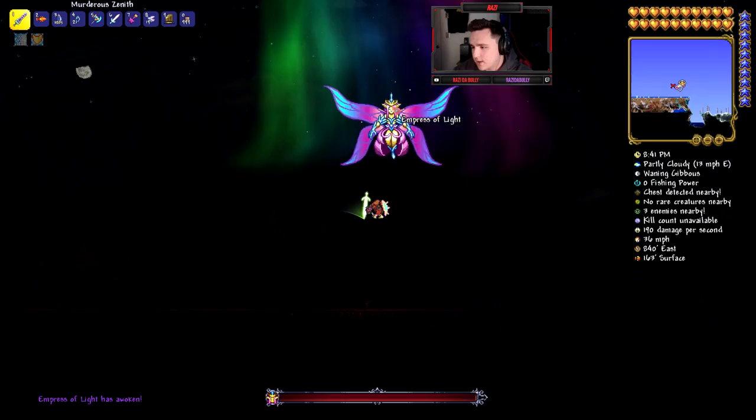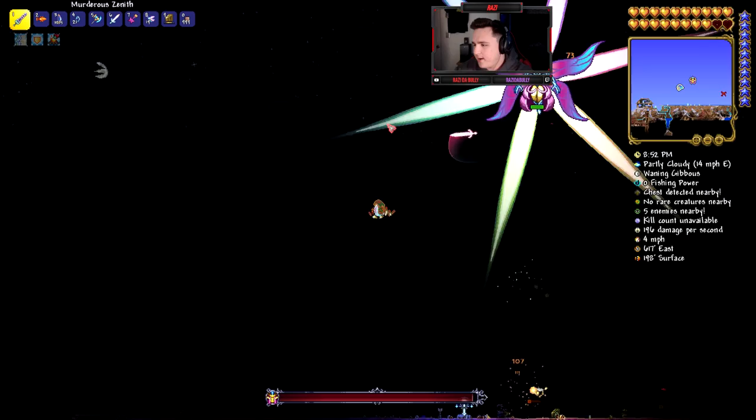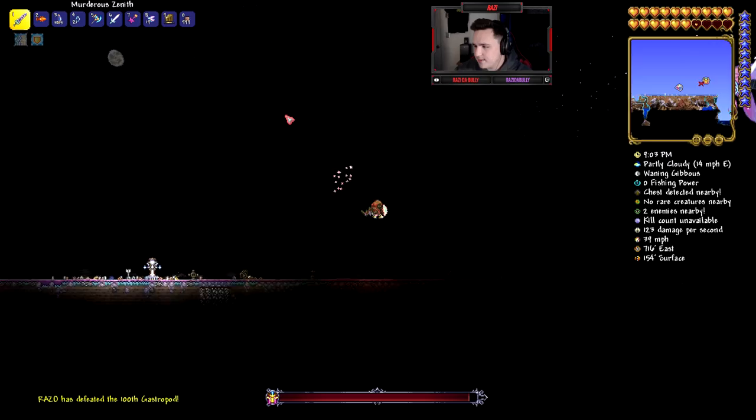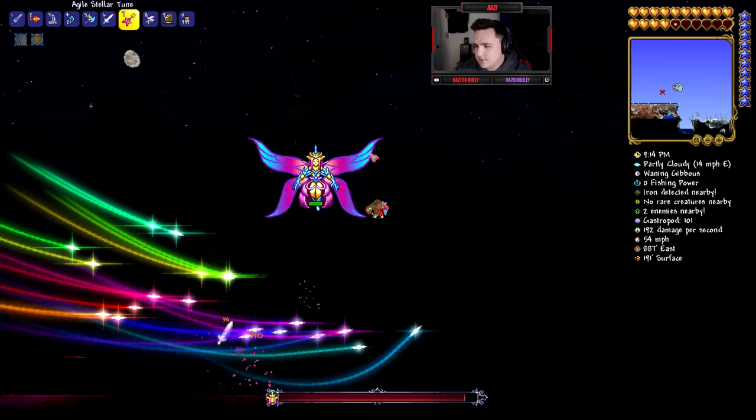Alright guys, let's do this — the Terror Prism is going to do work! Come on Terror Prism, you got this! She only has 70,000 health. Will the Terror Prism be able to take down the Empress of Light? Something is hitting me and I don't even know what it is. The Terror Prism is doing its absolute best — I don't think it's going to be able to take her down alone.